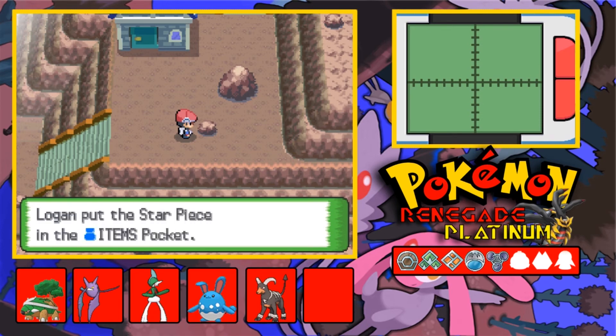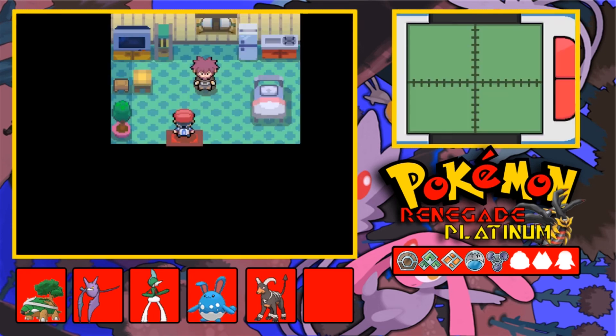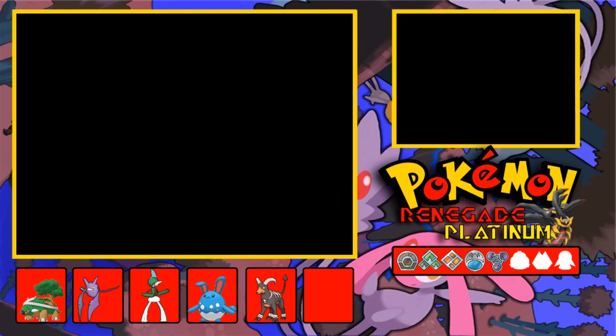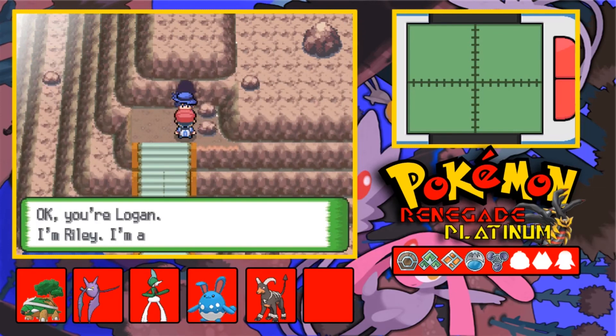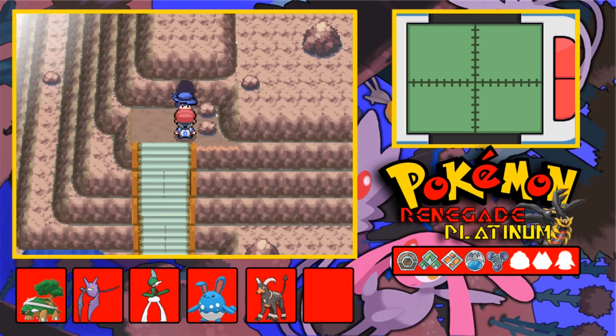I knew there was an item we could get there, in one of the rocks. Byron is in here — he sees the Oreburgh Gym Badge and recognizes you as a trainer aiming for the Pokemon League. He says Iron Island is an expert area and you should do some training while you're here, then come see him when you're done exploring underground. And here's Riley — he's a trainer and wants to challenge me to a battle.